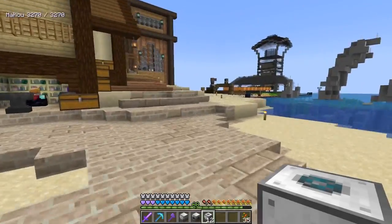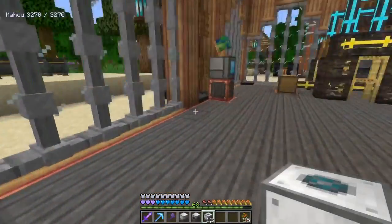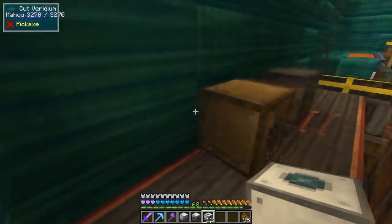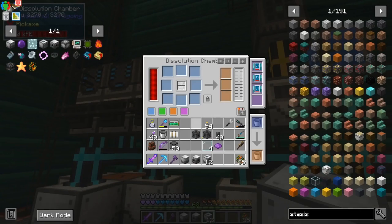The last item we need for the fluid laser base to work properly is a purple lens. You make that with latex in a dissolution chamber. Four glass panes and a purple dye give you a purple lens.